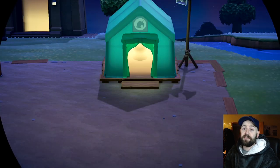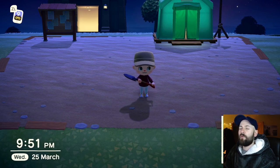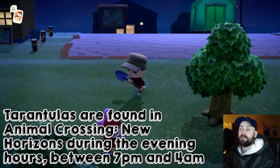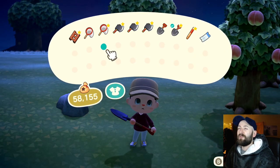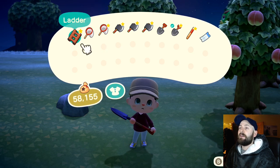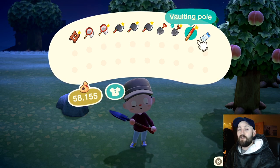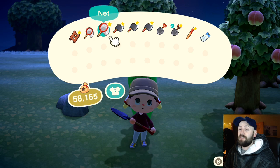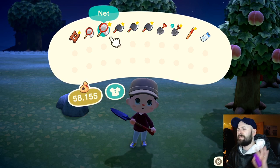Once you've bought your Nook Miles ticket you need to set yourself up to be ready to harvest as many spiders as possible. Obviously you need to be doing this at the right time of day - between 7pm and 4 in the morning. Double check online; I'll put something on the video to confirm it. Make sure it's the right time. In your inventory you want a ladder in case the island has a cliff, a vault pole in case there's a gap you can't traverse, and a couple of nets because you're going to be catching spiders - take a couple in case they break.